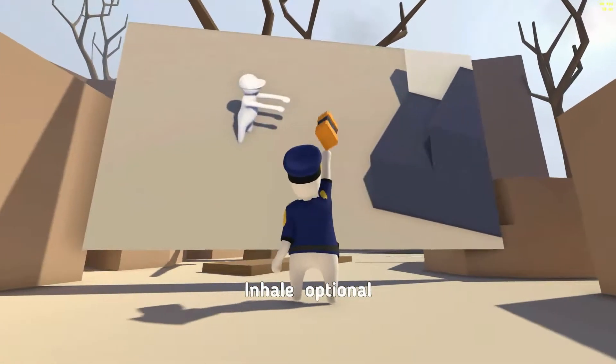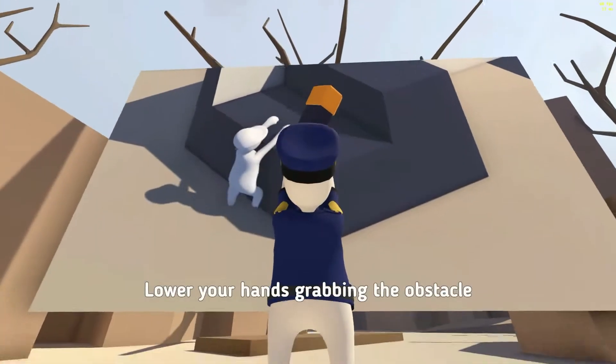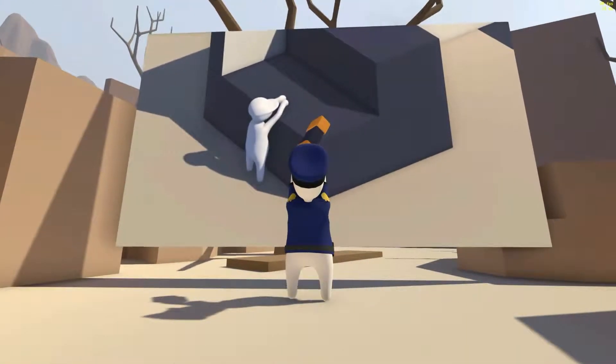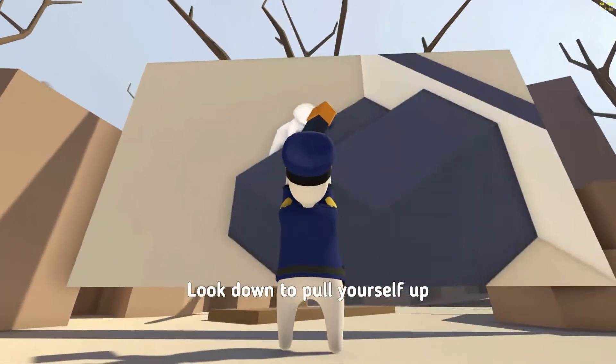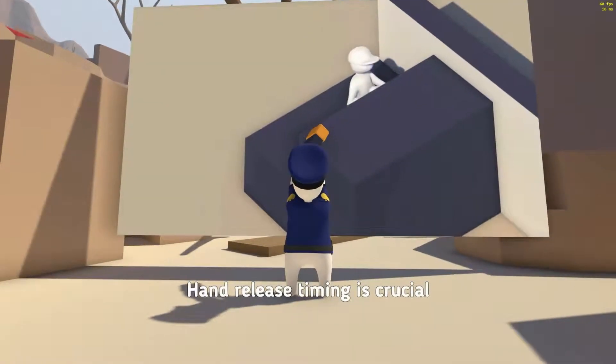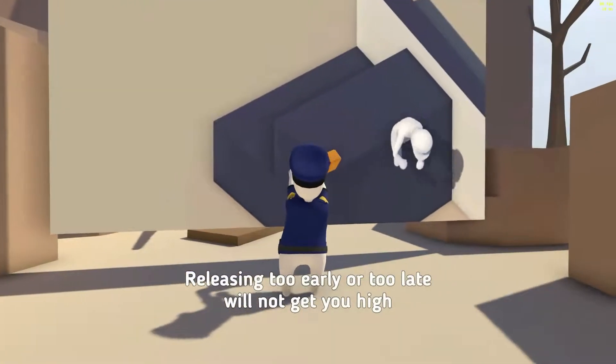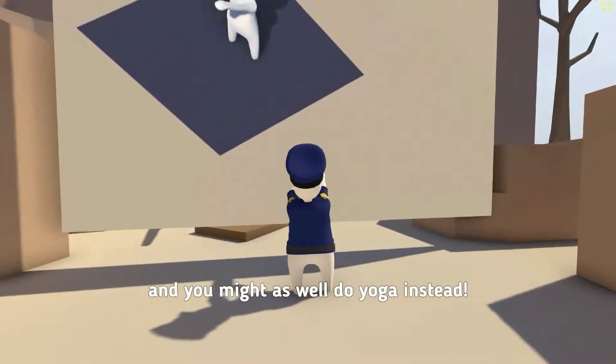Raise your hands. Inhale — optional. Approach the obstacle. Lower your hands, grabbing the obstacle. Look down to pull yourself up. Walk forward as you release your hands. Hand release timing is crucial — releasing too early or too late will not get you high, and you might as well do yoga instead.